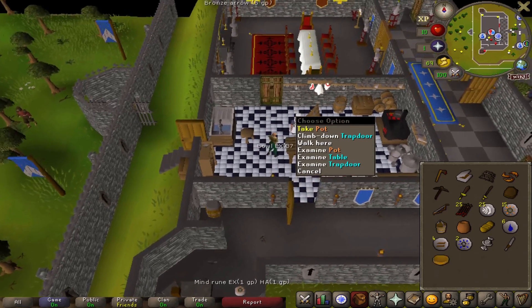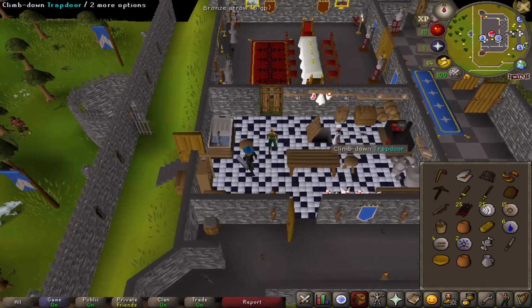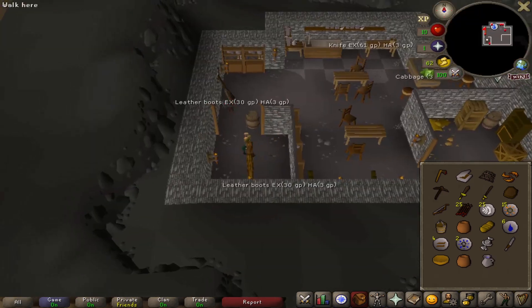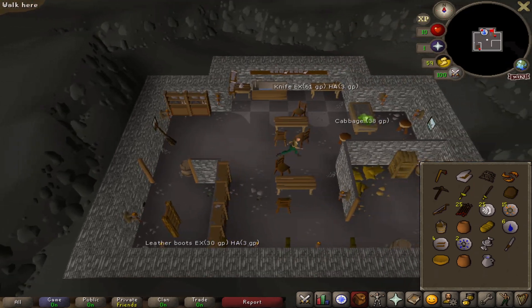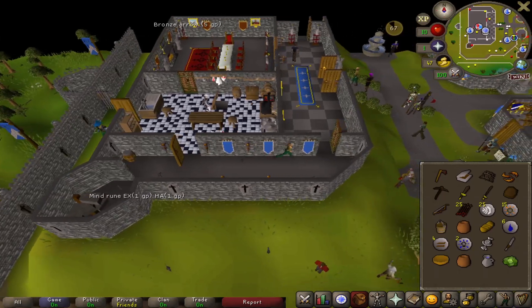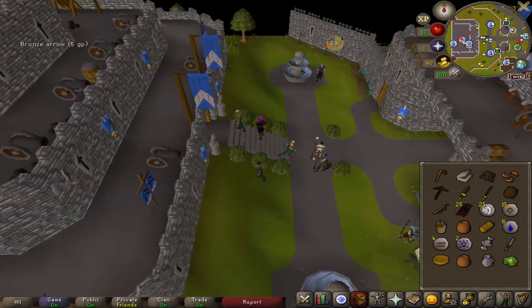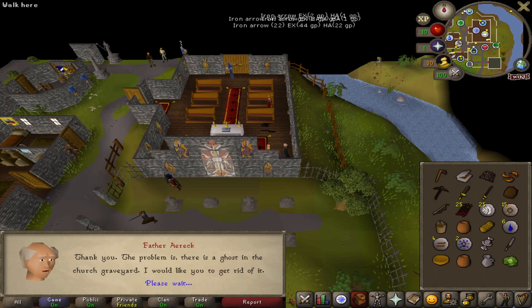When you grab the jug, fill it up with water. Go downstairs, grab the spawns there, pick up a pair of leather boots and put those on, grab the cabbage spawn, then run back up. We're going to start the Restless Ghost quest with Father Eric, then head up to the top of Lumbridge Castle to light some logs.